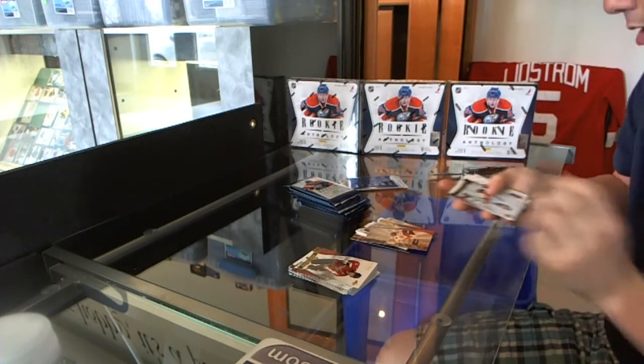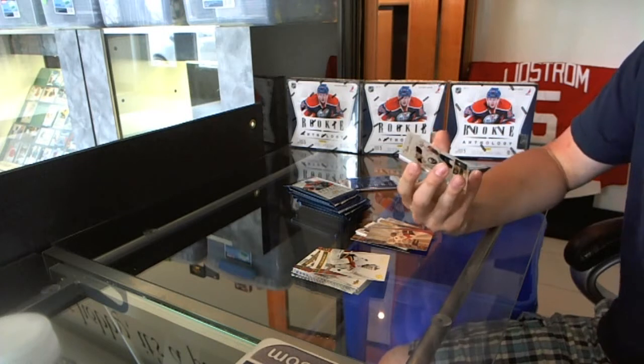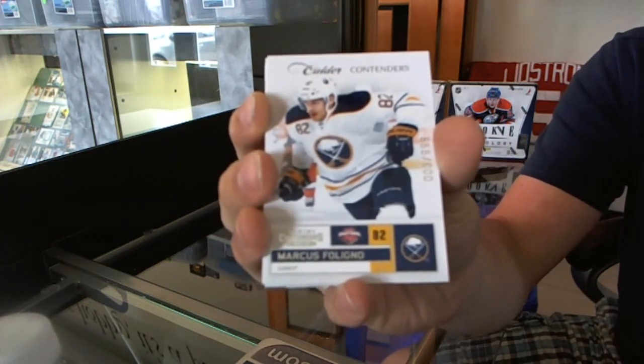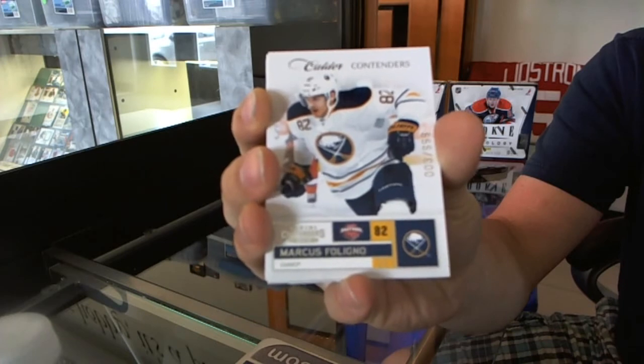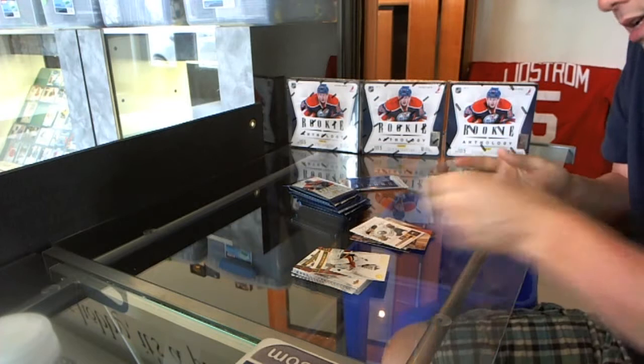Nice — we've got a Contenders Rookie numbered to 99/99: Marcus Folino.